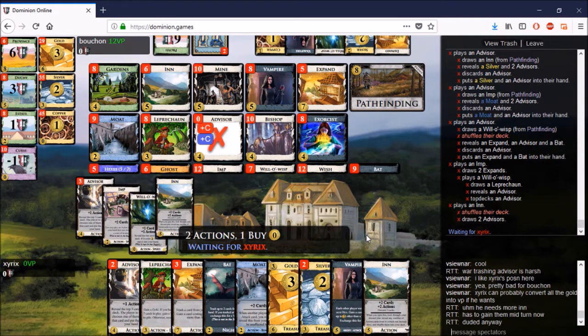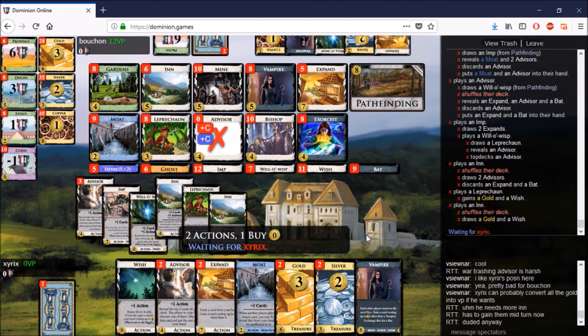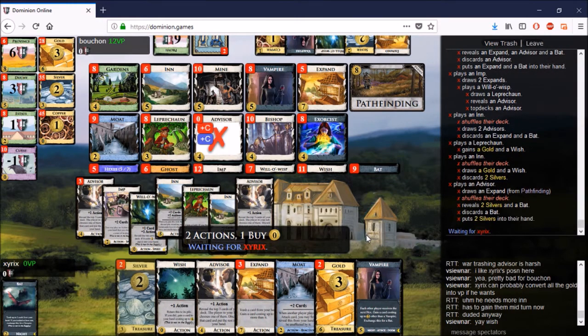Xyrix is able to have a very very nice turn. You can play all the Expands, get the Leprechaun out for a wish. Here is where you pause and think: what is my plan for the end game? Do I want to rush Provinces faster than my opponent, or play slower with Bishop and Gold? Given how Bouchon is playing, you can't go too slow — you have to keep up with him in points because he has the potential to drain three Provinces out of the game and send that pile down quickly.